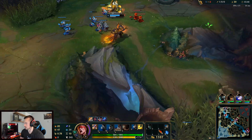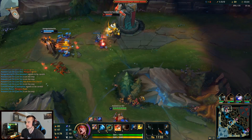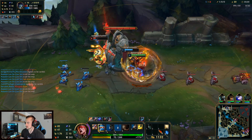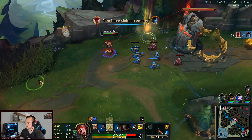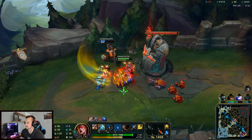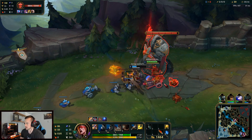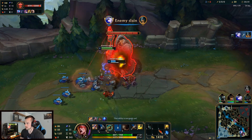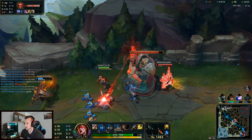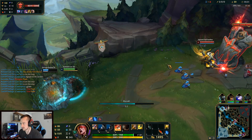That's level four — we might be able to dive this. Mordecai's at full health. Good dive. I'm glad Mordekaiser went to tank. A lot of times people expect me to tank that, but it's actually better if they tank, because I can do a lot of damage on the tower. Let's get one plate. We're forced to TP — that's perfectly fine. We got a really nice first back here.